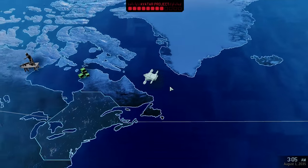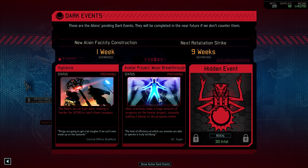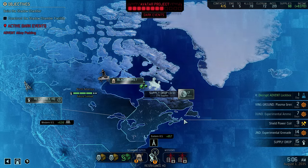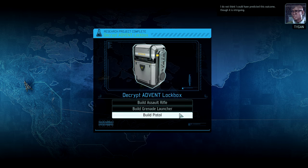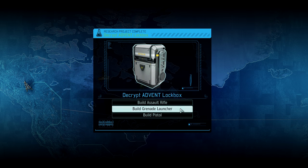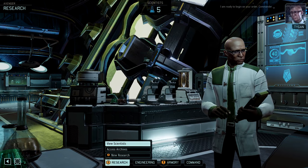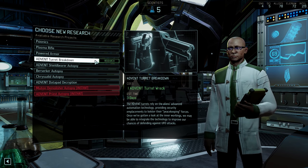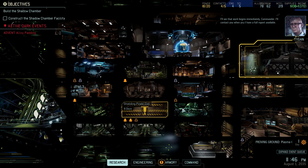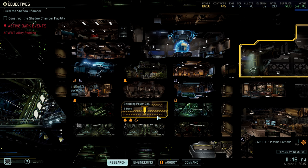I guess we should go for the supply drop — or ignore it, since it might not be a lot of supplies. That's 7 days — a lot of time. Let's grab the supply drop and then make contact with New Brazil, because there's still a lot of Avatar Project progress. The facility timer is one week, so they will get a new facility in one week. Supply drop has an Assault Rifle, Grenade Launcher, and Pistol — let's get the Grenade Launcher. Grenades have 10% more critical hit and 2 more critical hit damage. I don't like that too much, but alright. I think it's time to get psionics. I'm going to make a cut here and continue in the next episode. Thanks for watching, and I'll see you next time.